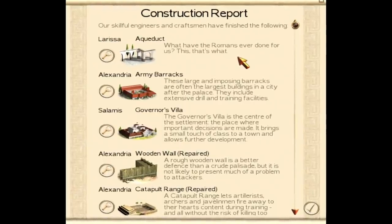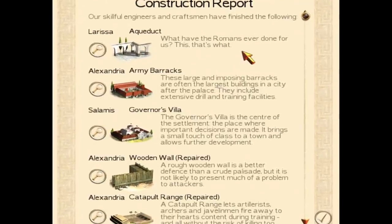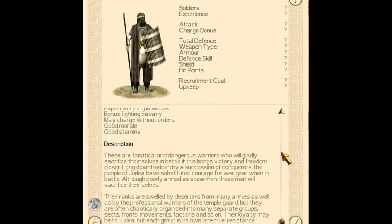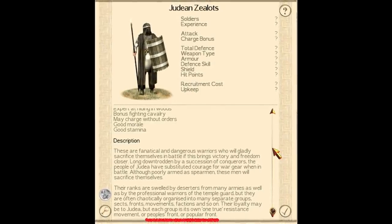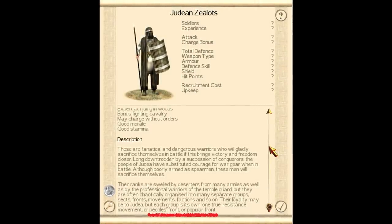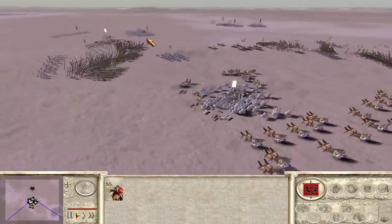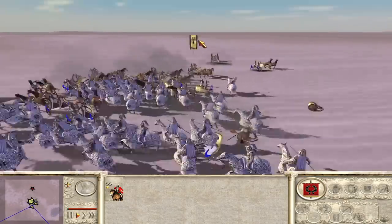Number 2: there's a Monty Python reference in the aqueduct. 'What have the Romans ever done for us' is in the building's description, which is a line from one of their films. Another Monty Python reference makes its way into the unit Judean Zealots — the description at the bottom mentions the People's Front or the Popular Front. This unit and that choice of words is a reference to the same Monty Python film. Monty Python references make their way into many video games, like Civilization as well.